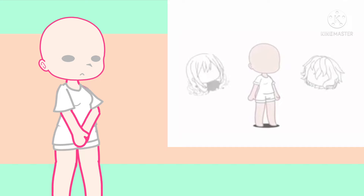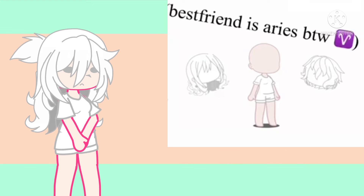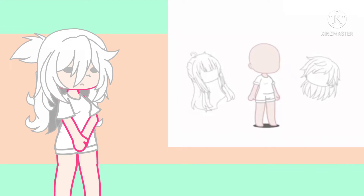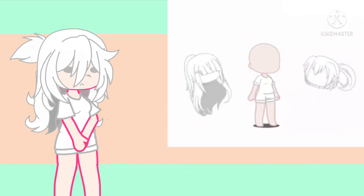Now for hair. If your best friend is a fire sign, make your OC's hair short and curly. If your best friend is an air sign, make it put up in a ponytail, pigtails, bun, or braid. If they're a water sign, make the hair long and straight, and if they're an earth sign, make it part up, part down.